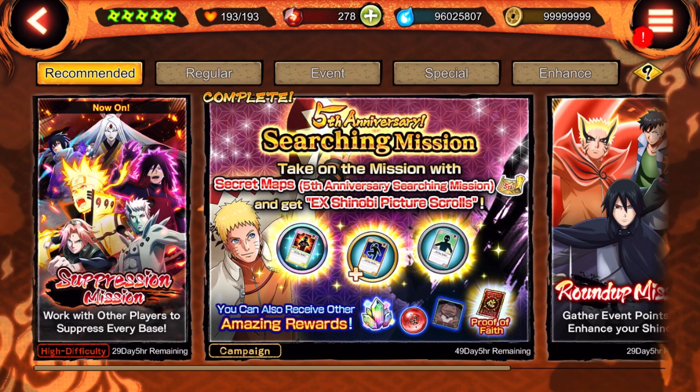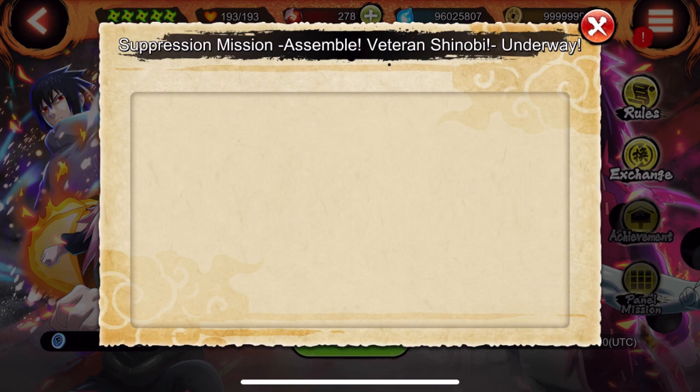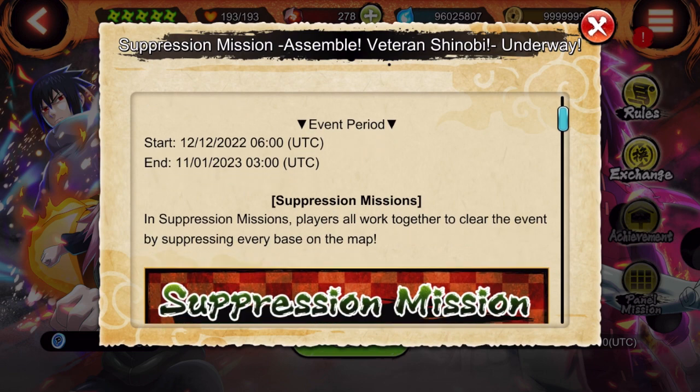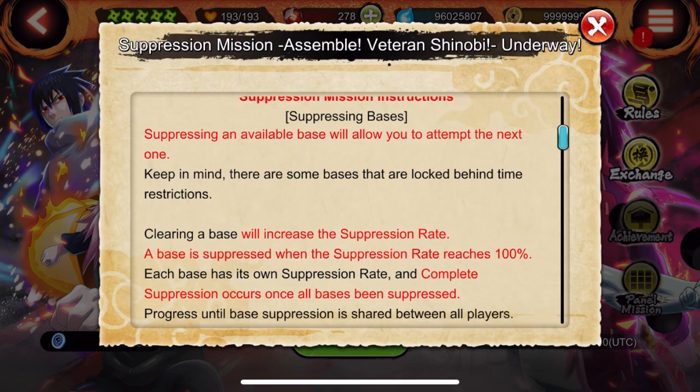First things first, the Suppression Mission is a global mission — it's not something that you can just complete by yourself. So don't worry if you feel like it's taking forever. Let's walk through the rules and break everything down. The Suppression Mission will be lasting until January 11th of next year, so you have a pretty long time to finish this.